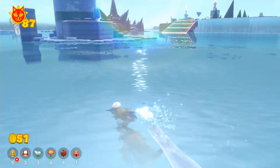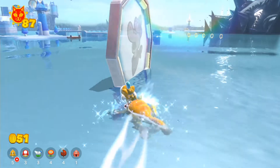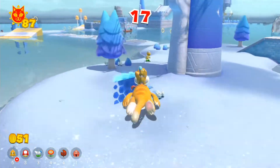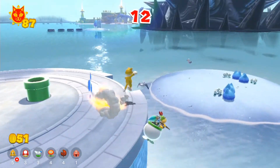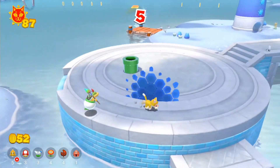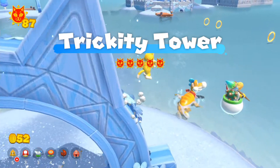Captain Toad levels in the 3D World portion of the game are now accessible within four players. One player takes control of Captain Toad himself, along with the Blue Toad Brigade on the second player, the Green Toad Brigade on player three, and Yellow Toad — Toad Brigade number two — on player four. It's been a couple of hours since I managed to mention more info about several things worth noting.